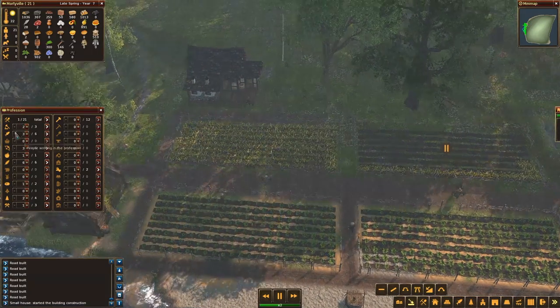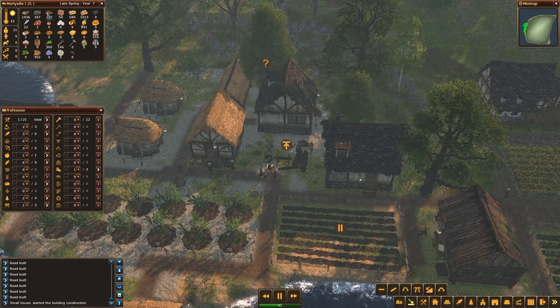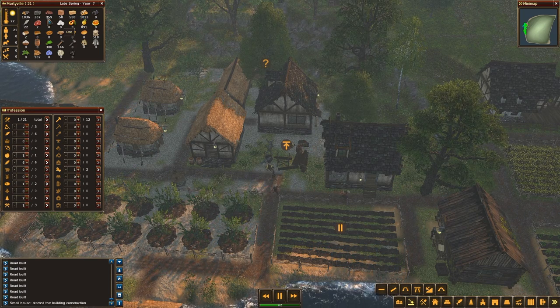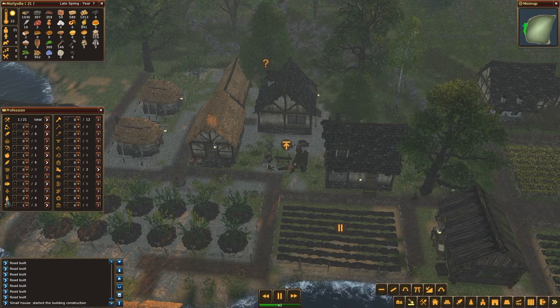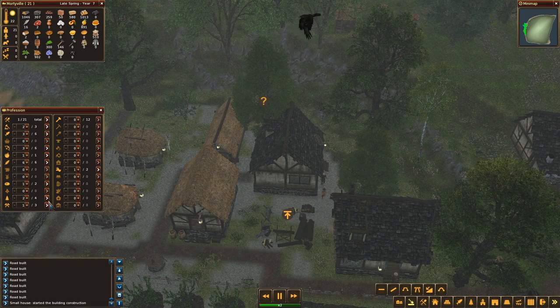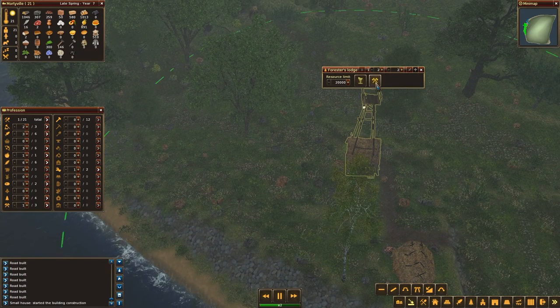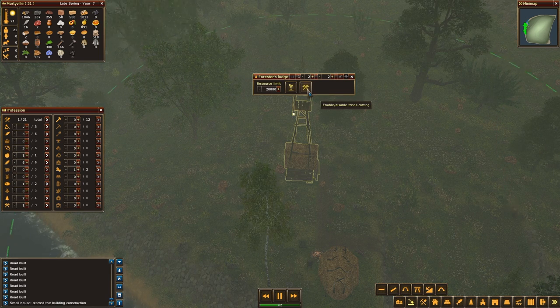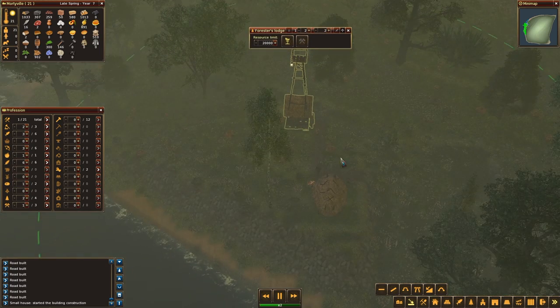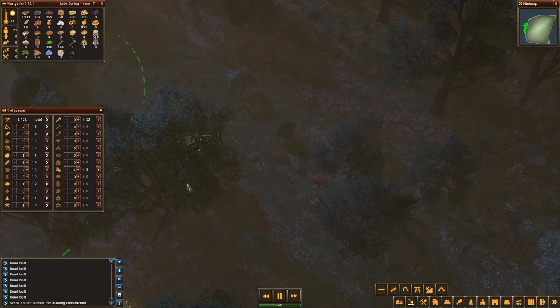I have one guy doing nothing — that's the guy who is bringing everything. I should probably get a few more of those. I'm fine on firewood, I have quite a bit of logs, so maybe I should turn that down for a bit. Enable/disable the planting of trees — yes, plant trees please. Let's disable the cutting so they plant trees, because right now there are no trees in this area and this guy has no work.